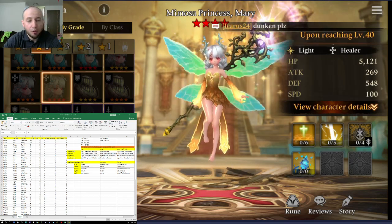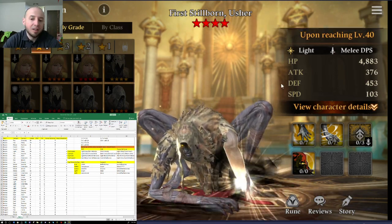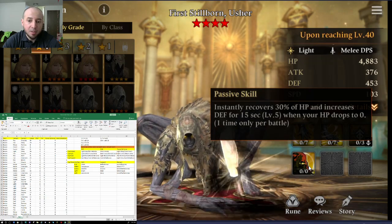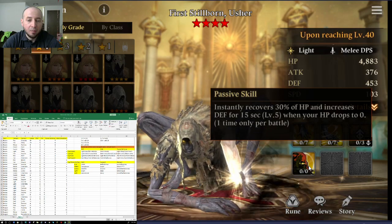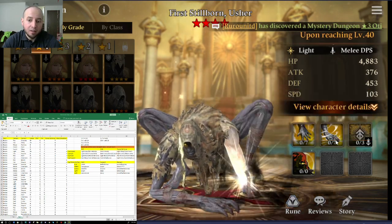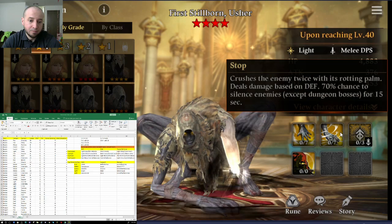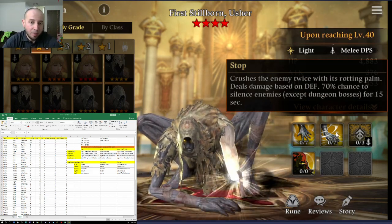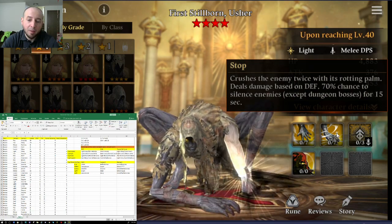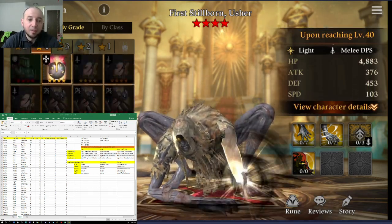For top DPS, I'll go Light and Dark first. It's Light Usher. His passive is amazing — if he dies, he instantly recovers 30% of his HP and increases defense to level 5, so he comes back with no debuffs and a level 5 defense. He hits super hard; I've seen his ultimate hit up to 80,000 with no armor break. He also has a silence and a defense break, so he's just an all-around top Light and Dark DPS for PvP.